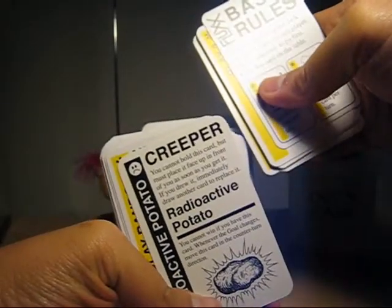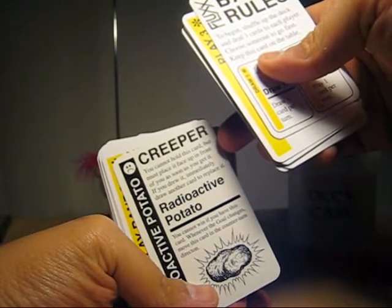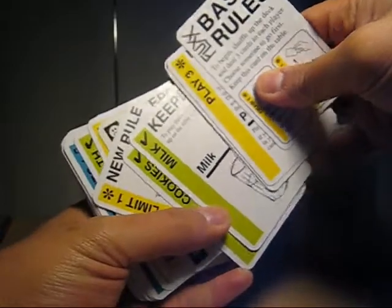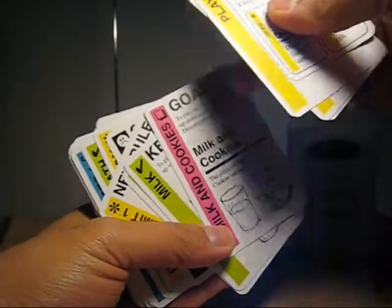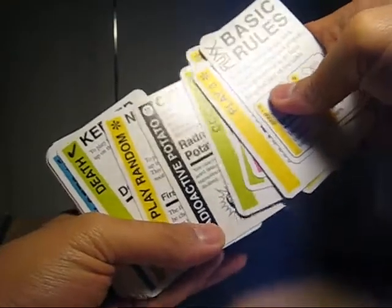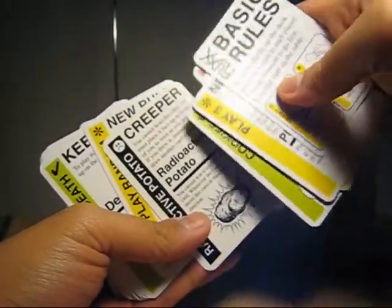There's also a creeper — pretty much this doesn't let you win, but you can get rid of them every time the goal changes. So even though the goal says that you have cookies and milk, and you have all those two keepers, you can't win if you have this. Someone needs to change the goal, or if you find a way to get rid of this.